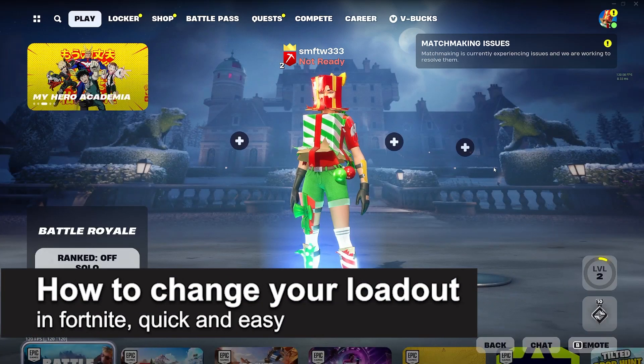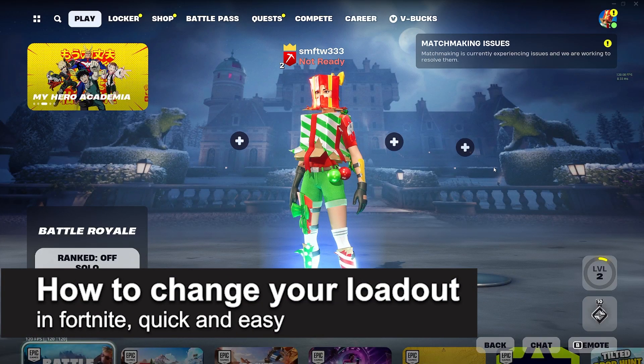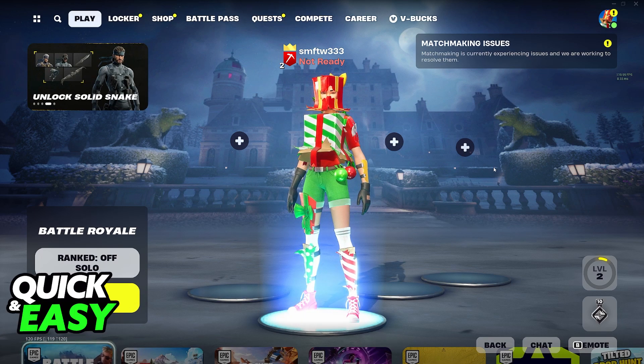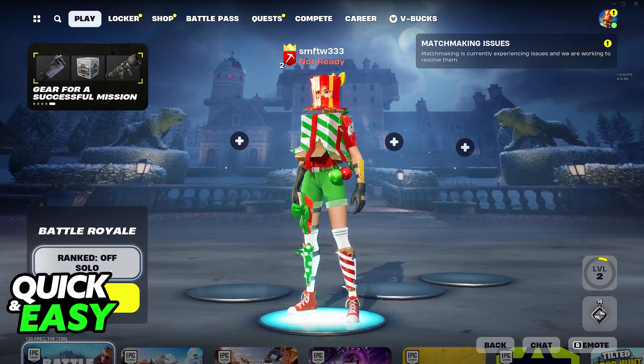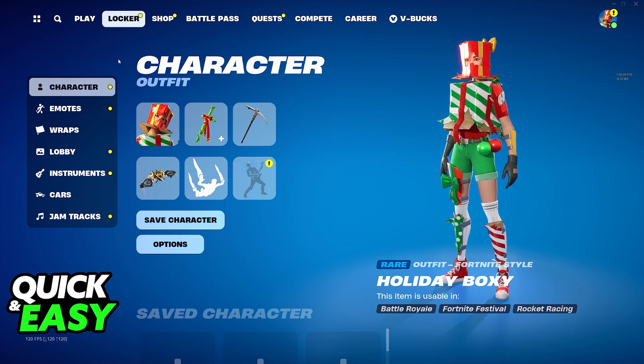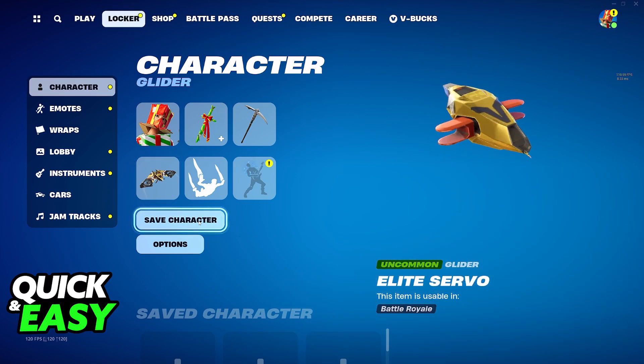In this video I'm going to teach you how to change your loadout in Fortnite. It's a very quick and easy process so make sure to follow along. All that you have to do to change your loadout is, before joining any game mode, go over to the locker category. At the navigation bar at the top of your screen you will be able to switch to locker. This is where you can change your loadout.